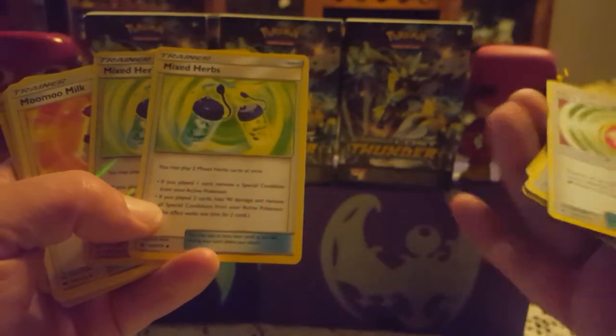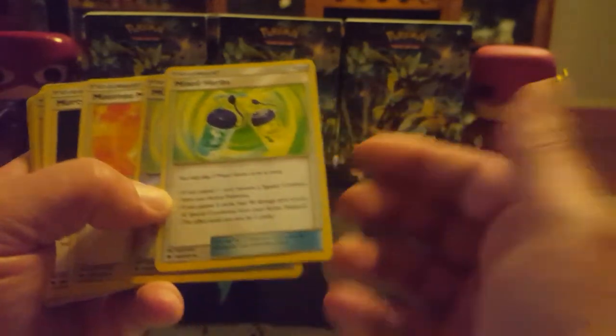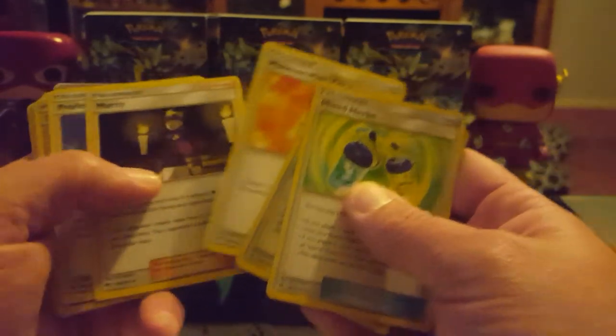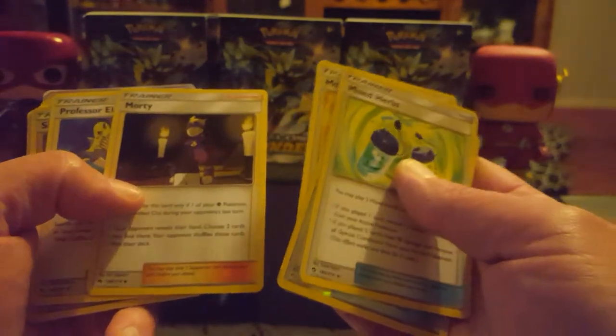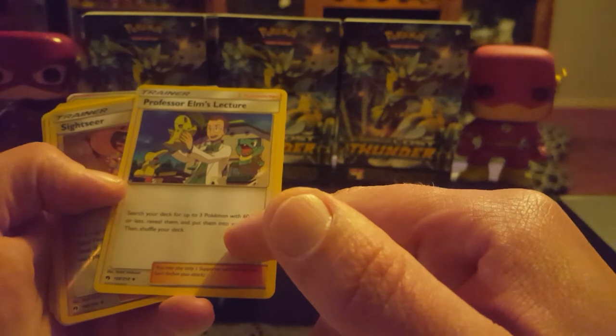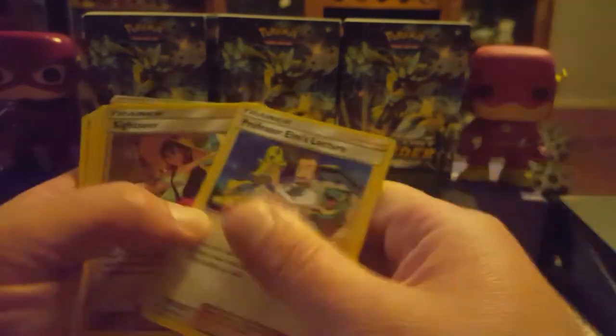That's handy. Mixed herbs — especially that one removing the special condition on it, that one playing two. It's 90 retrieved or damage and you get rid of the special condition. That'll be handy as well — pull out three under 60 on your bench, away you go.